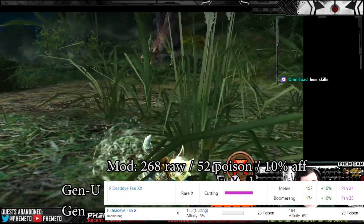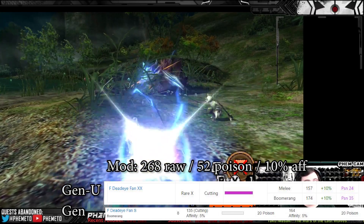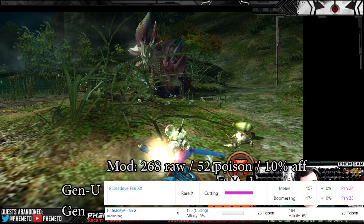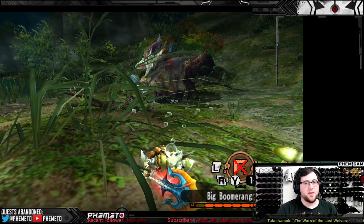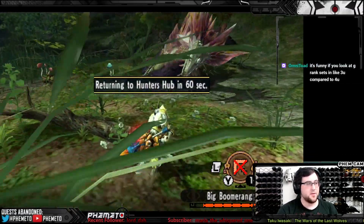But in the modded version, it's 268 raw and 52 poison — basically a 50% damage boost. It seems like a lot, since 268 is a big jump from 179, however it's not really that much when every other weapon is sitting at 290 to 320 raw.